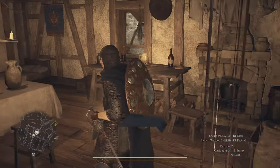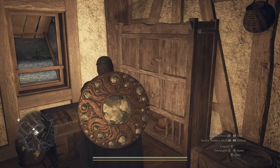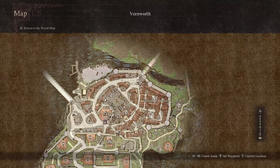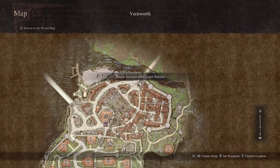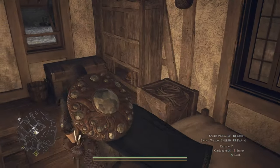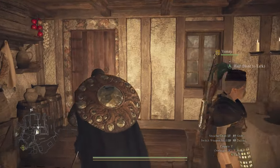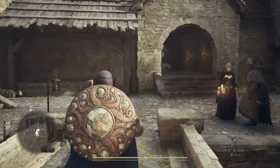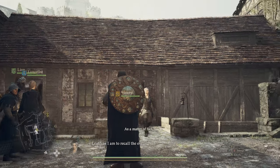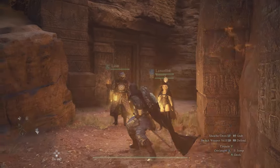I kind of prefer it for gameplay purposes because it's a little bit closer to the center — closer to the merchant quarters and pretty close to one of the oxcart stations, so I actually use this one more often. When you want to sleep, the bed is right next to the storage. This is definitely a more sensible purchase in the game — I would highly recommend it. And this is only 20,000 gold.